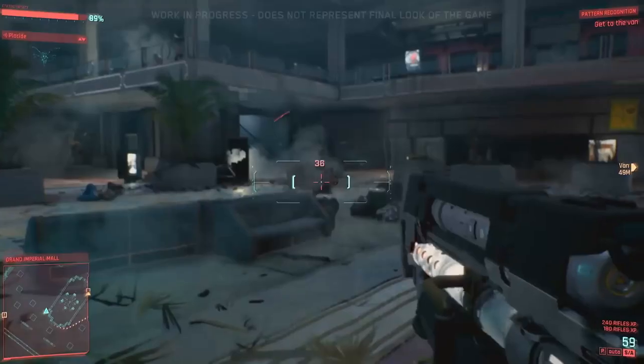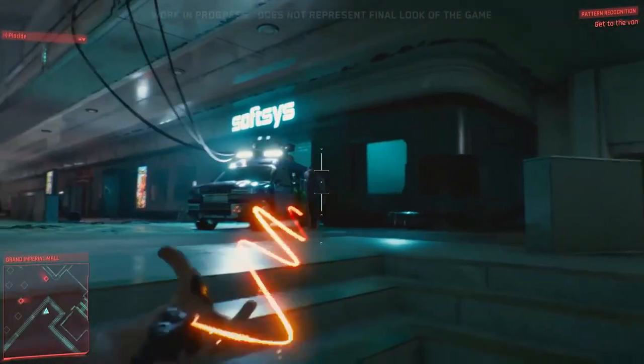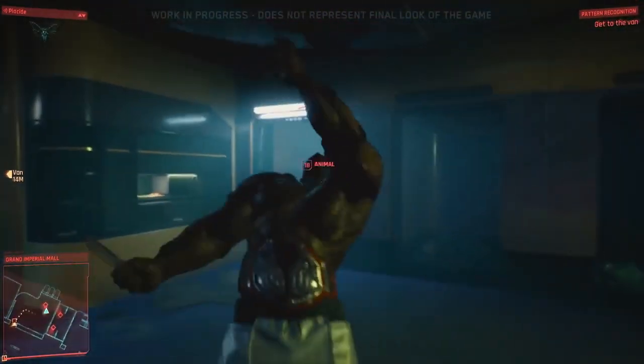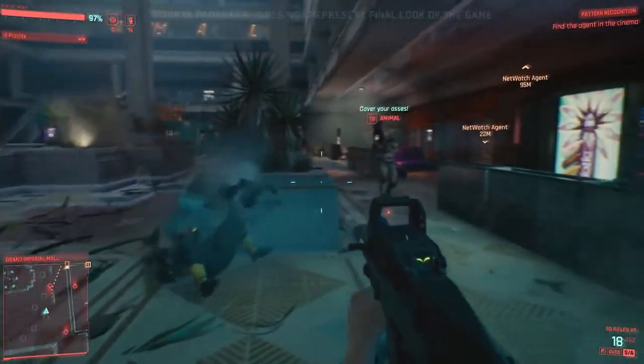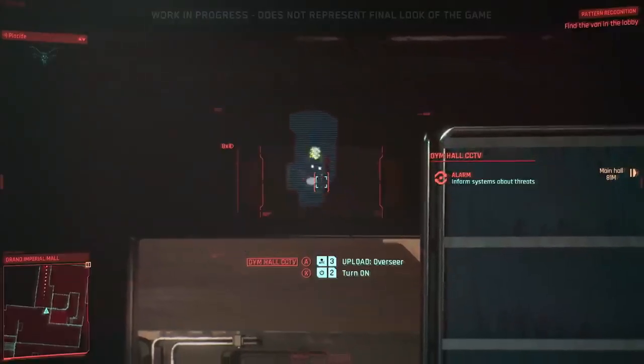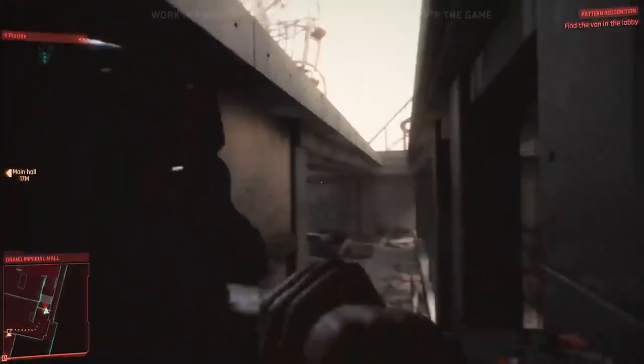There's a lot to go over. The main points you gain from experience will be put into either of 5 main attribute categories. These are Body, Intelligence, Reflexes, Tech, and Cool. I believe we will get points in the beginning of the game to put into these attributes, but I'm not really certain how many that'll be. Each one of these main attributes breaks down into different skill trees, and you will acquire perk points to put into these.